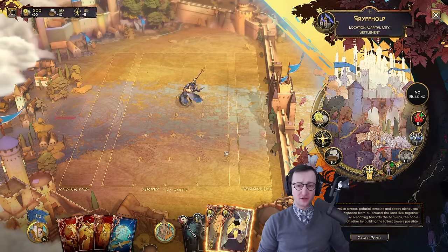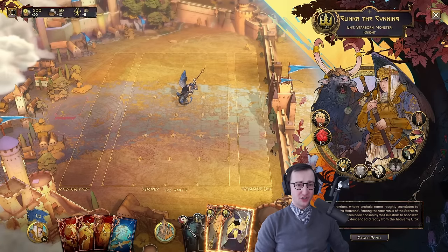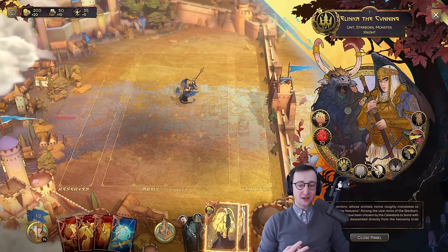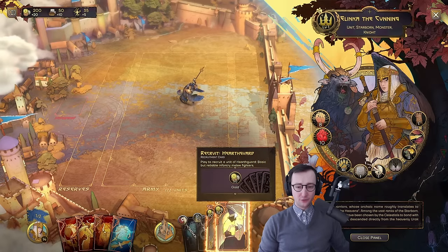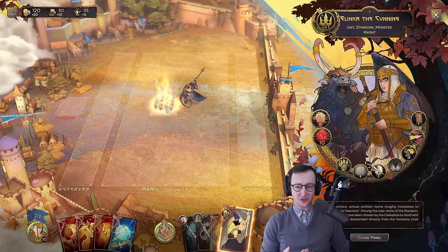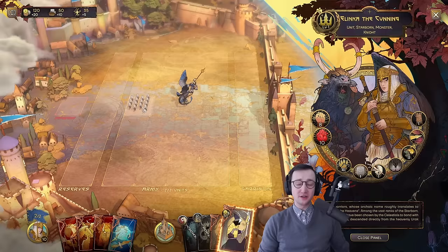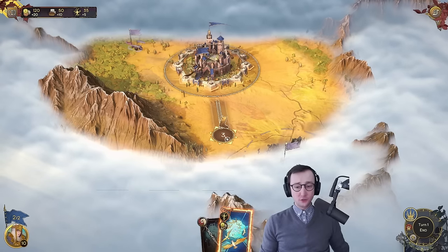If you right-click on the city you can see what's going on inside. Our hero is a Linker the Cunning — she is a Starbone, a monster, and a knight. Currently we can only have two units inside our army, and I can recruit them right here. This city enables me to get an archer and a melee unit. With this hero, my experience is that you want archers because this unit is very mobile — you can do a lot of microing — and it's beneficial if other units are standing back shooting while you pull the aggro.